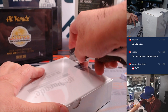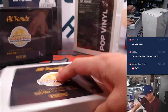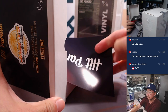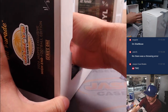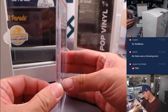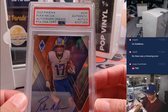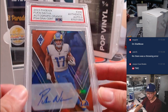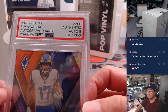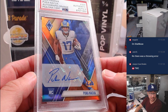Next box. Got a graded card here — nice, a PSA slab. PSA 9, Puka Nakua. 2023 Phoenix Football rookie auto, one out of 50. Rams — what a season he had. That's going to go to JP.